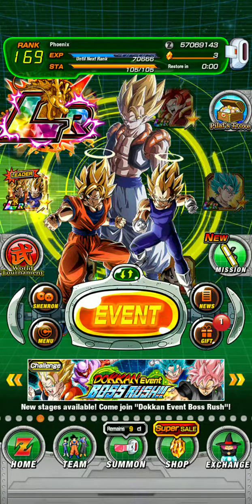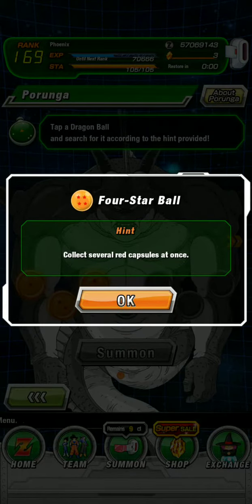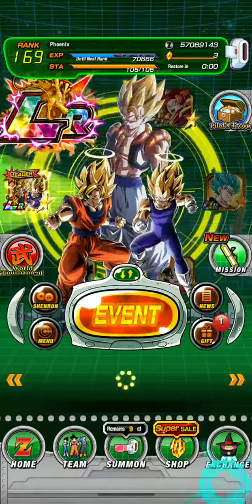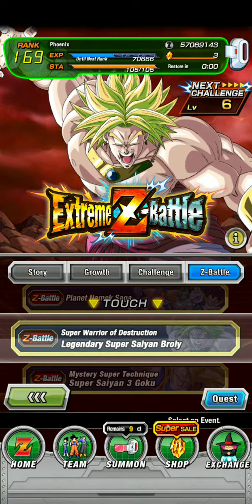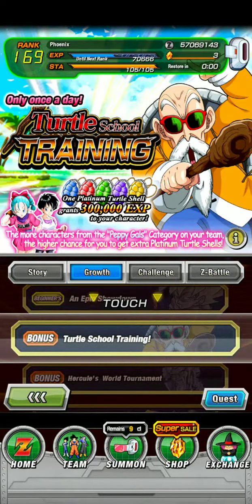Let's go ahead and look at Shenron real quick. I'm going to show you guys how to get the four-star ball. It says 'collect several red capsules at once,' so let's go back to the home screen, go over to Event, then go over to Growth, and head down to Turtle School Training.